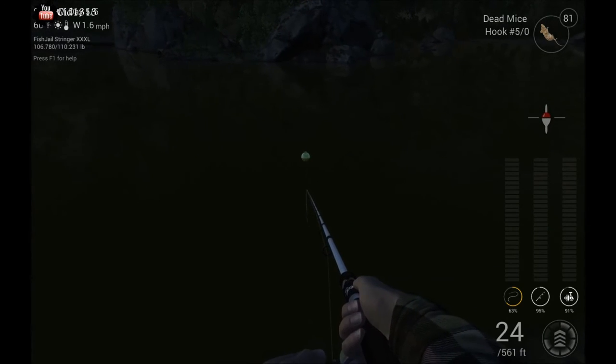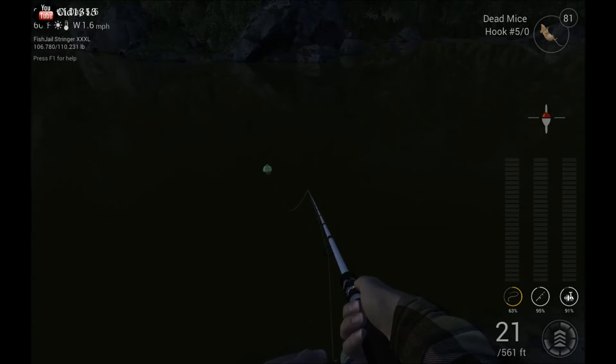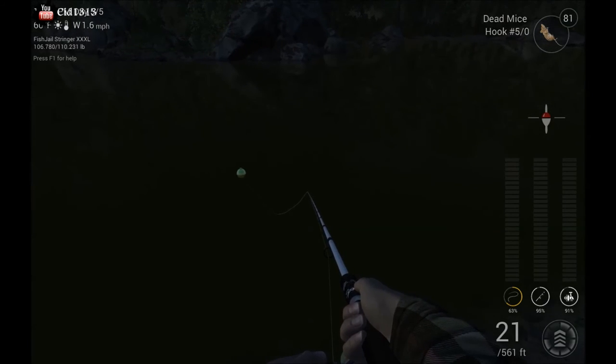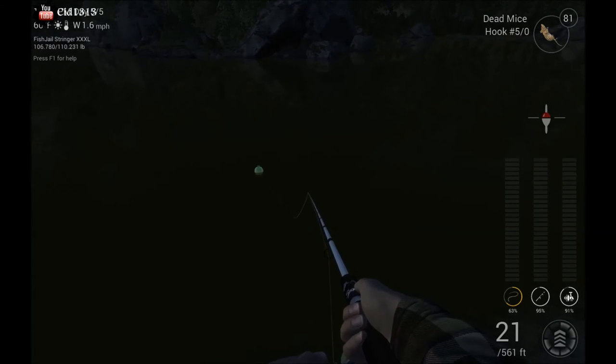I failed to mention: if you cast out and then reel in so you're about 20 feet out, you'll be able to get them a lot better. When you hit them, you want to hit your right-click button, and then once you know you have them hooked, start reeling them in. Because being this close, if you hit the reel button first, you'll more than likely just pull your line out of the water and not actually catch the fish — which was the big issue I had when I first started fishing for these guys.